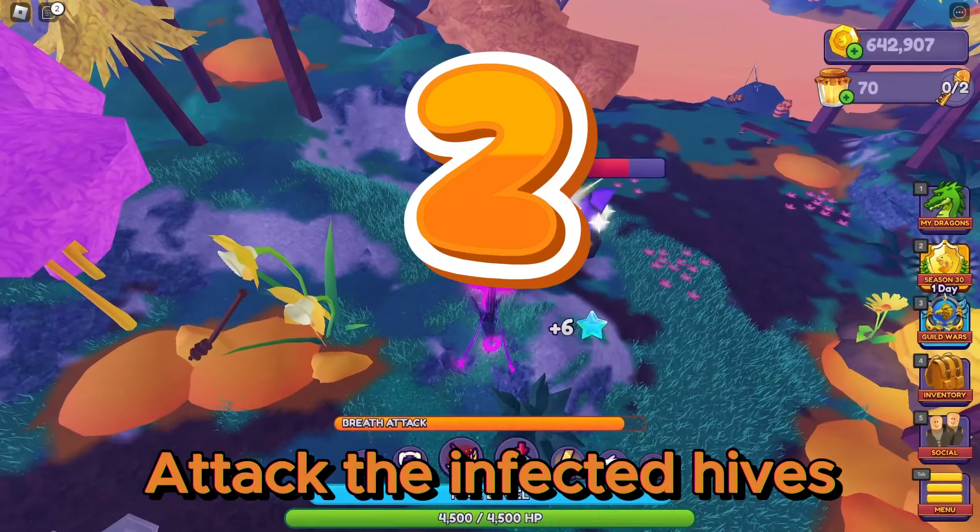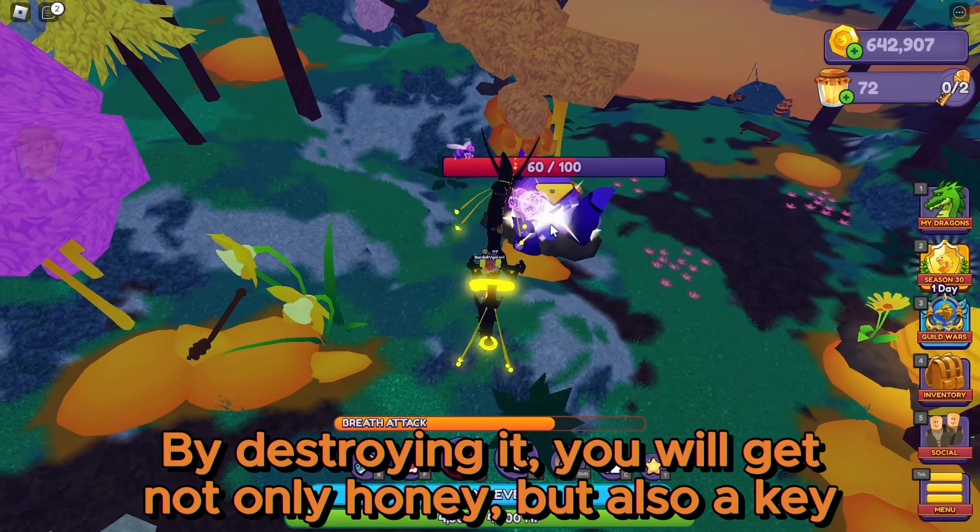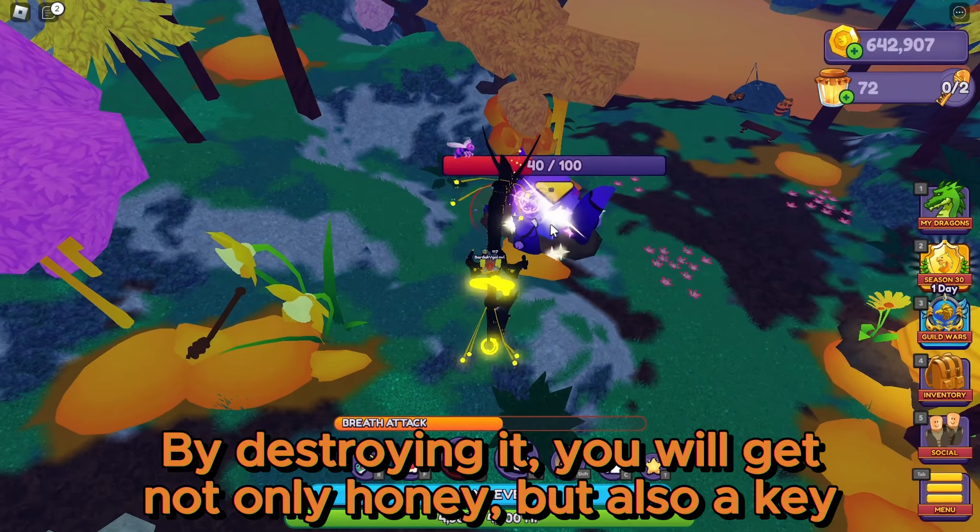Attack the infected hives. By destroying it, you will get not only honey but also a key.